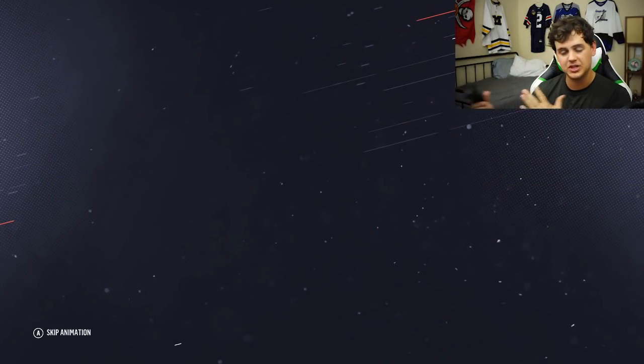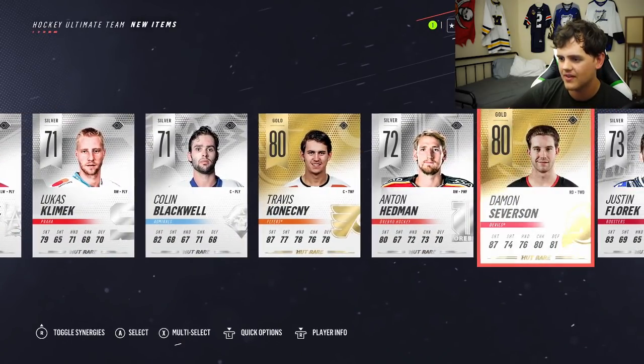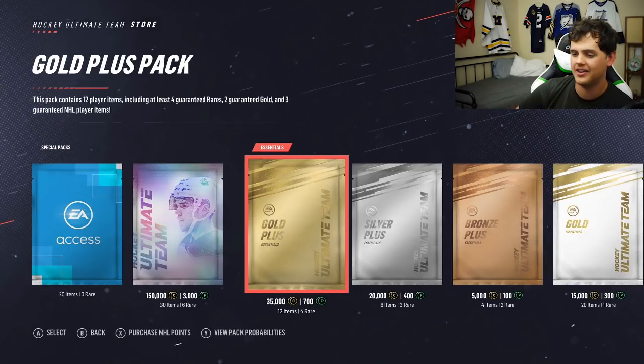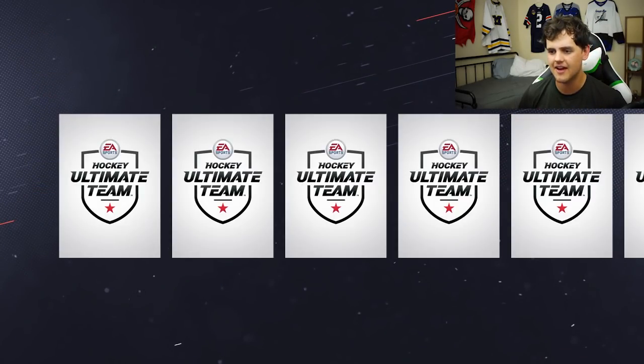One more gold plus. Patrice Bergeron just came out of that other small one. Josh Morrissey yet again. Travis Konecny, Damon Severson, Brady Tkachuk. Nice to see Andre Burakovsky there again. Two more gold plus packs. After this, finish this. Sidney Crosby — there we go!